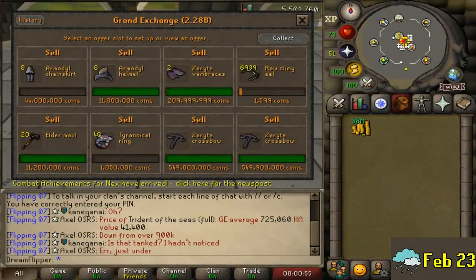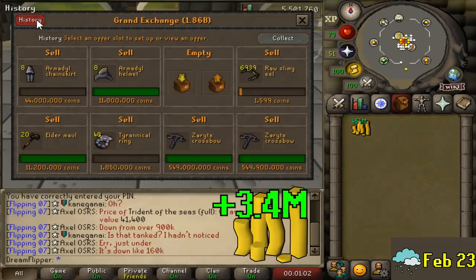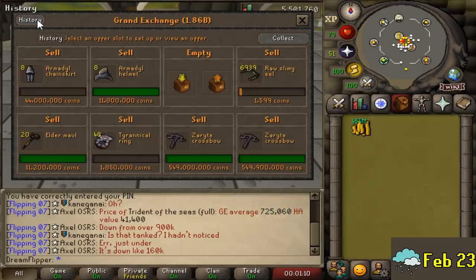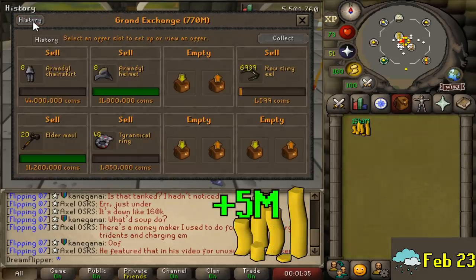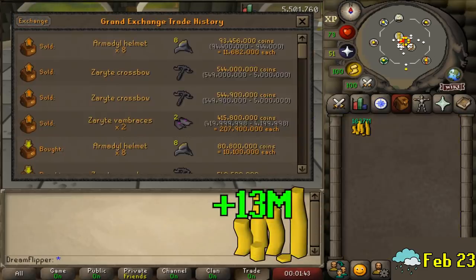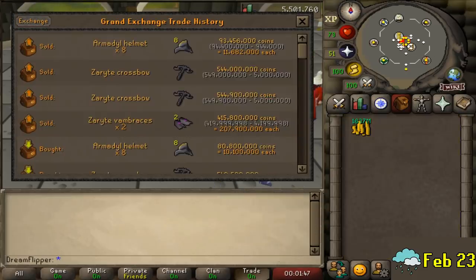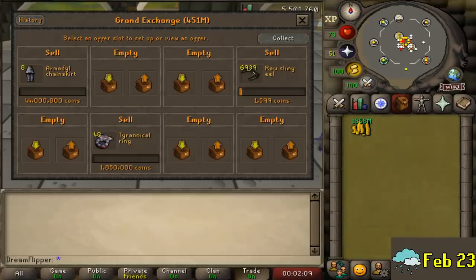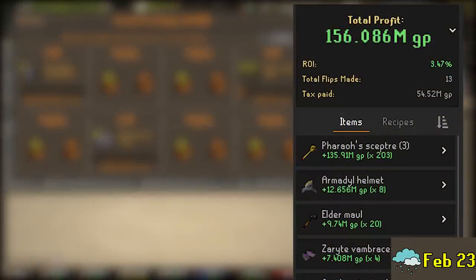The following day, things calmed down a bit. We flipped some of the new Zerite items — the Zerite Crossbow and Zerite Vambraces — for about 8-9 mil total. Although I was too late to invest in Armadale items early, I still managed a solid flip on the Armadale Helmet — buying it four or five hours after the blog release and selling for a 13 mil profit on just 8 helms. The Elder Mauls we'd been holding onto for a long time also netted 10 mil. Overall, about 30 mil profit on the day.